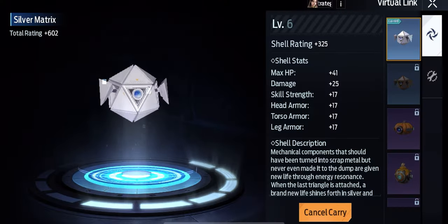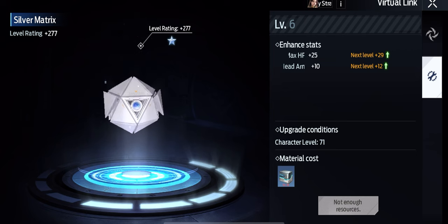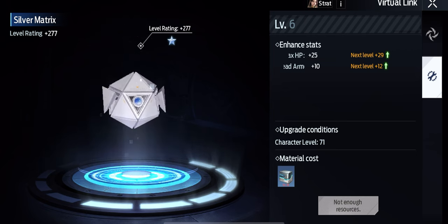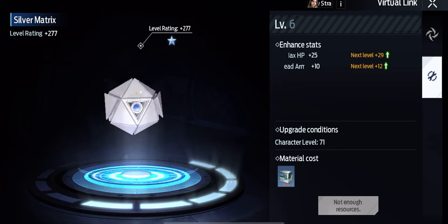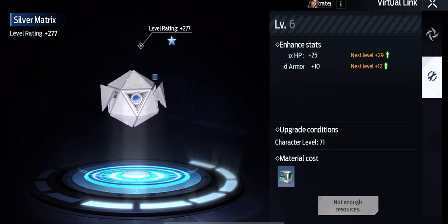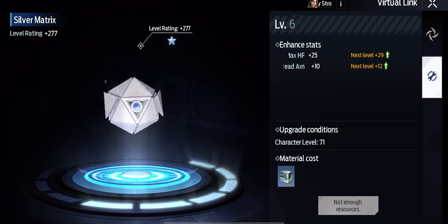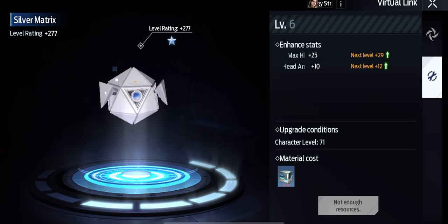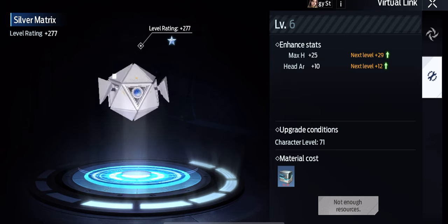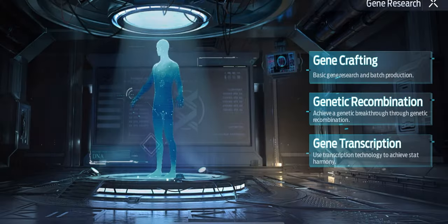If you go into the Virtual Link, the companion here gives you plus 10 head armor if you have it at level 6, like me. I'm not sure how it scales above level 6 since I'm only there myself. By the way, this companion kind of disappointed me — I thought it was going to shoot zombies and revive you, but it was a letdown.